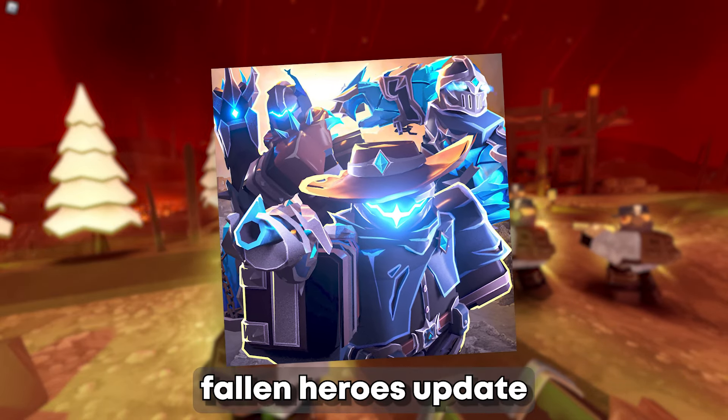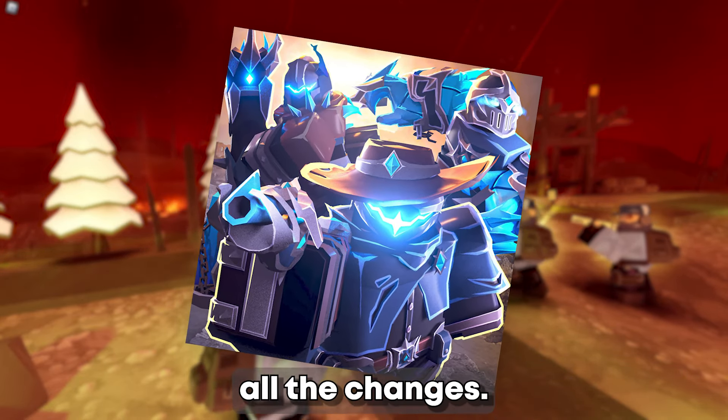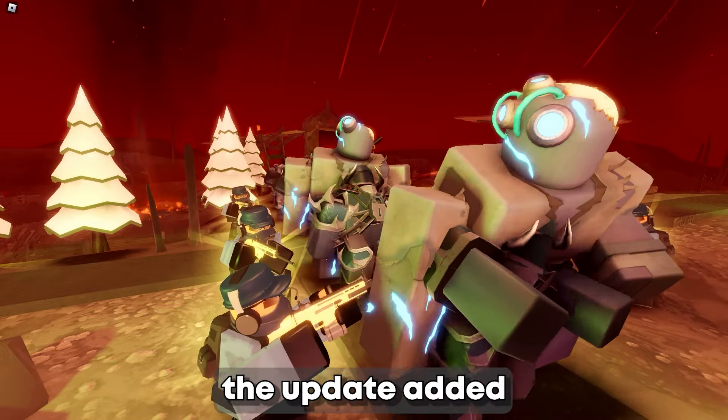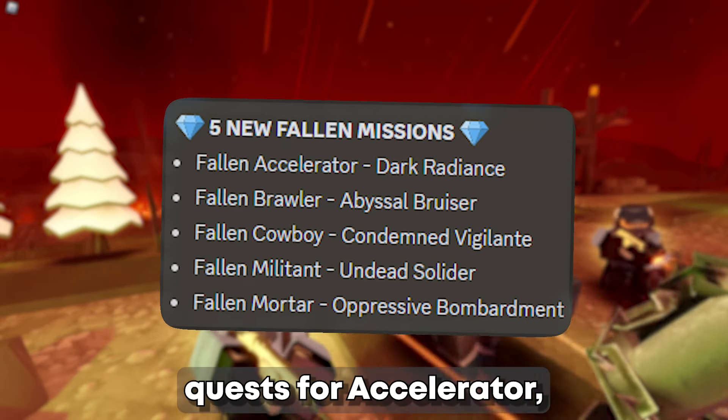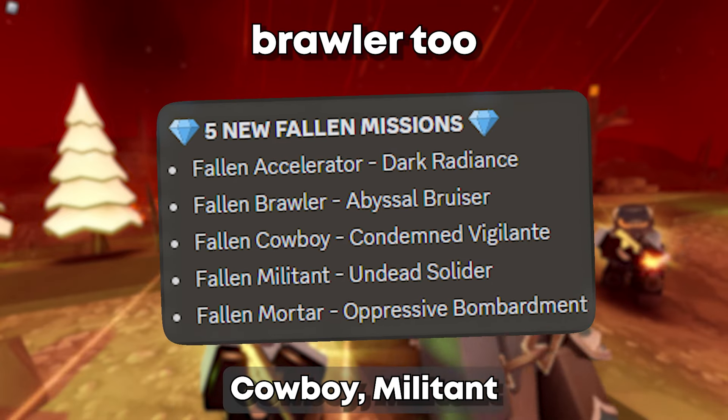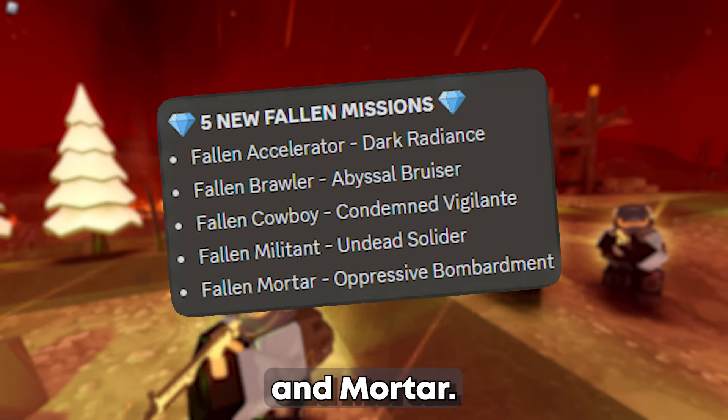It has just released a new Fallen Heroes update, so here's all the changes. For most, the update added 5 new mission quests, which were all Fallen quests for Accelerator, Cowboy, Militant, and Mortar.